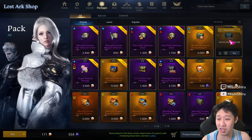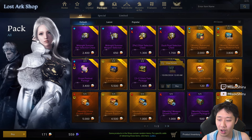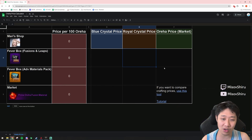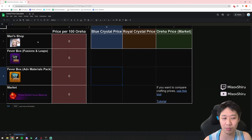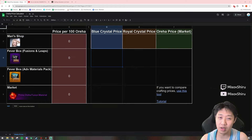So that got me thinking — which one is more worth it? Is it still most worth it to buy from the Mari Shop, or is it better to buy from this pack, or maybe even this other pack? We all know that one pack isn't as good as the other, but I wanted to put it all on paper and see what the data was. So I made a quick little tool on Google Sheets to calculate the prices and which one is the best.